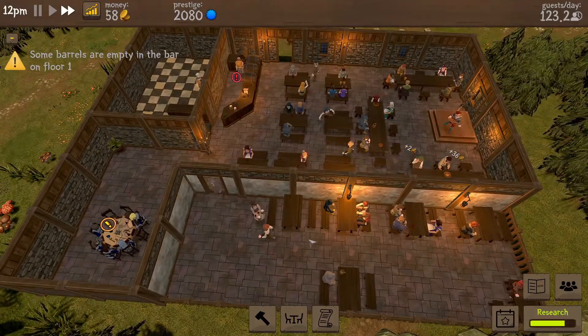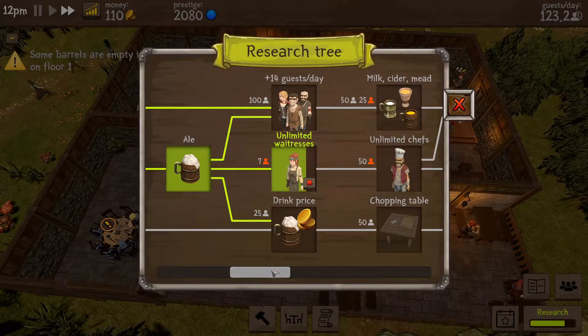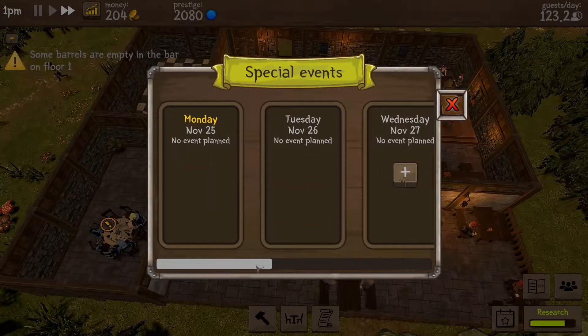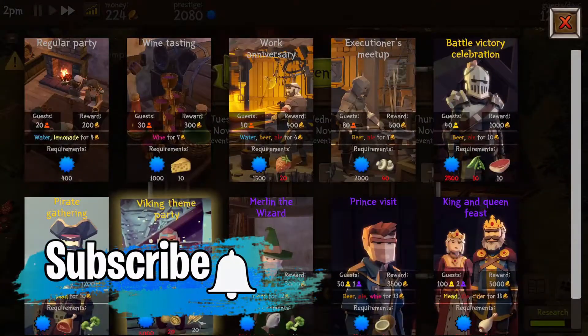We do have quite a big area now. For our waitresses, are we researching? We are - we're doing the unlimited waitresses thing. The fireplace - we need 10, we need 7 for that. Once we've got any events organized... we do not have any events organized. Let's plan an event for this week.